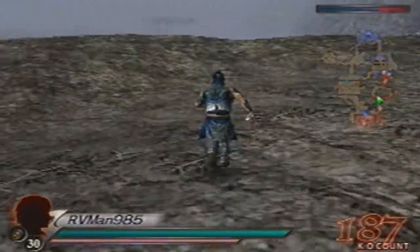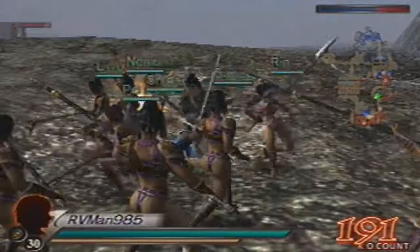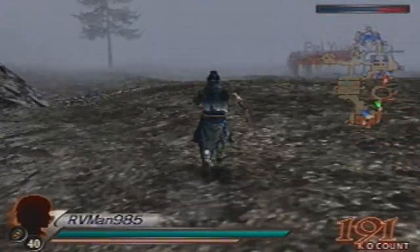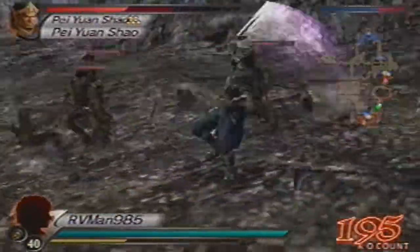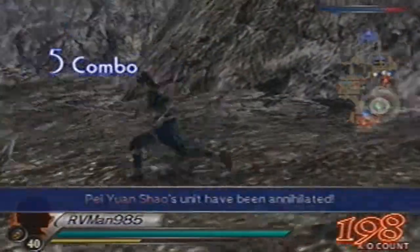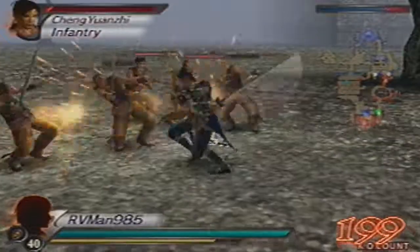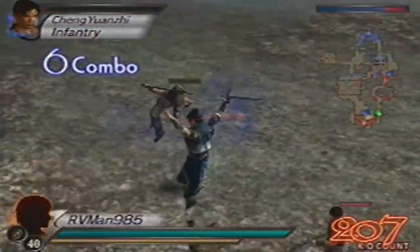Now that we've gotten through the Windstorm, Pei Yuan Shao should be around here somewhere. I just passed him — he's right here. I could simply go straight north and save Sun Shao from the enemy officer he's fighting. Pei Yuan Shao will give you a Defense +2 for breaking through the Windmills, and Zhou Sang will give you an Attack Plus 2 for defeating him.